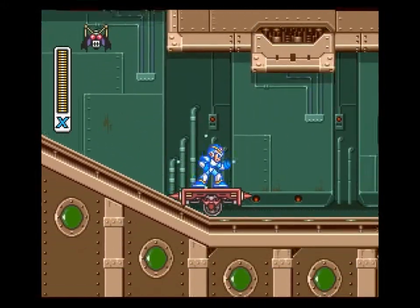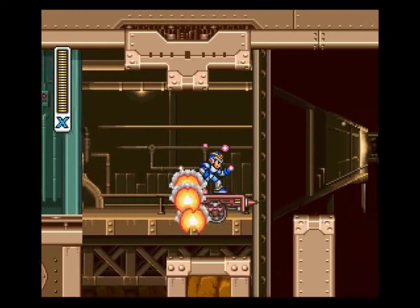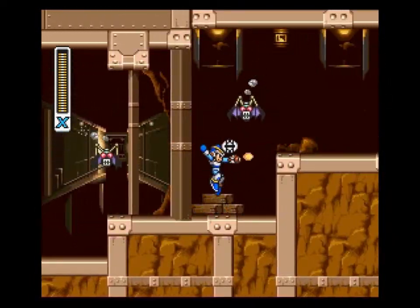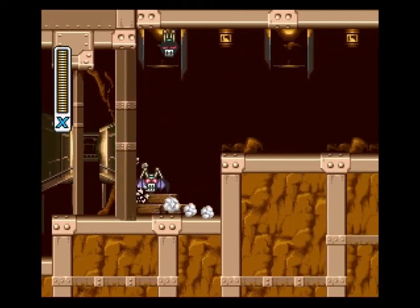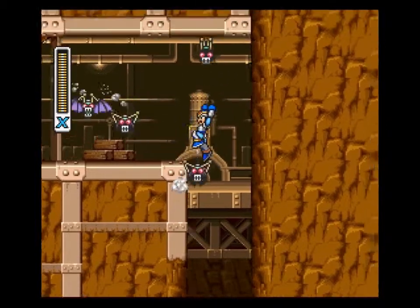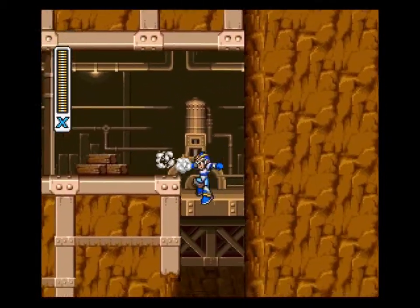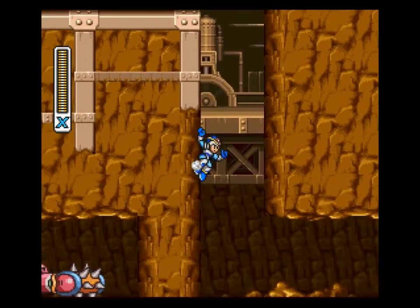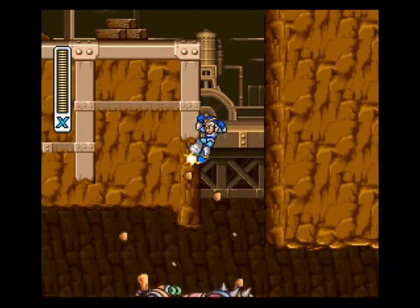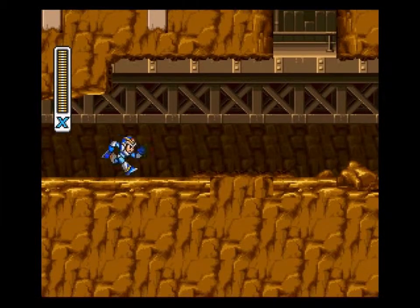This is a good place you could, like, farm up a bunch of health for the E-Tanks if you wanted. Speaking of E-Tanks, I should probably deal with the bats before. What you want to do is slide down here and get this thing moving and then jump up.